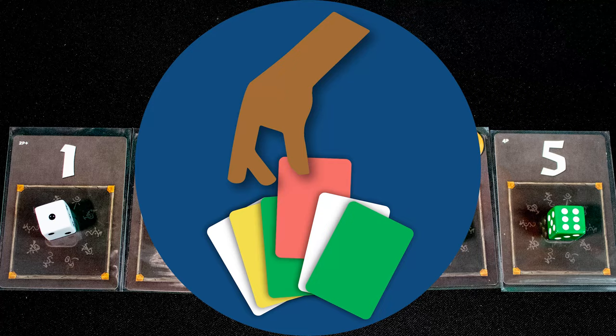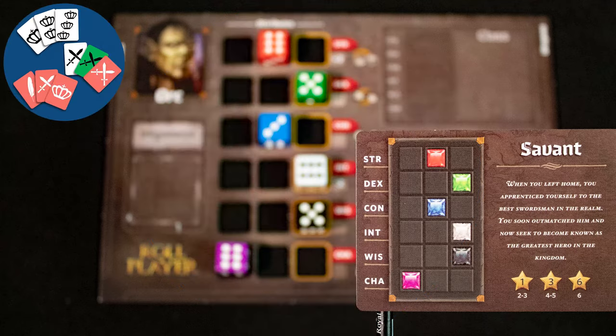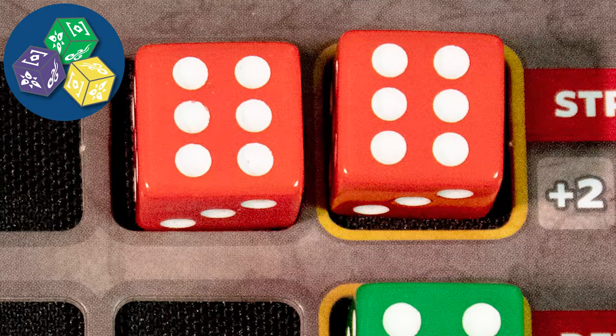The core mechanics are: drafting — each turn you will draft dice and upgrade cards; set collection — you'll want to get the right colored dice in the right places; and dice manipulation — not only do you draft dice, you can mess with them.